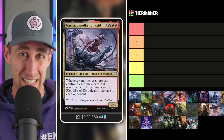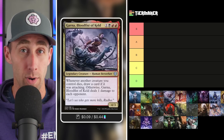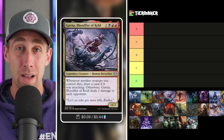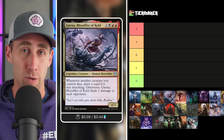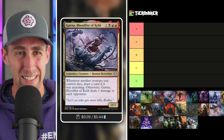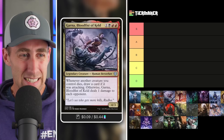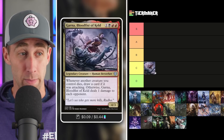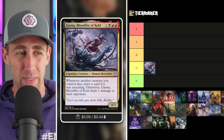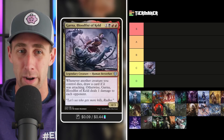A really good thing about this commander is that it does not specify non-token creatures. So you can either generate a good amount of damage or card draw by going wide with tokens. You're in pretty good colors for aristocrats — plenty of ways to make tokens in red, sacrifice things in black, and take advantage of death triggers as well. Yeah, you can do a good amount of damage and card draw. My gut says to put Garna in the C tier to start, since there are some really strong aristocrat-style commanders out there.